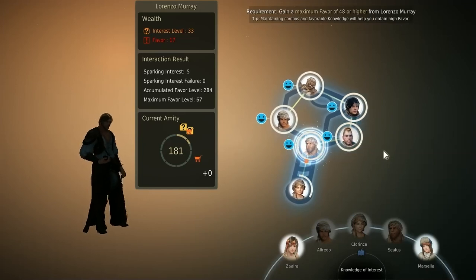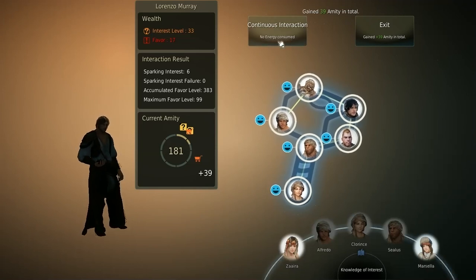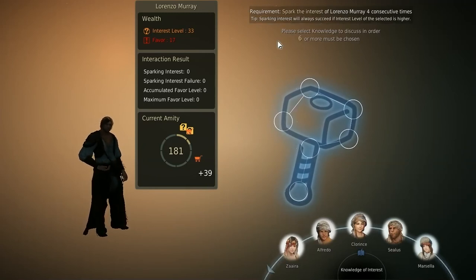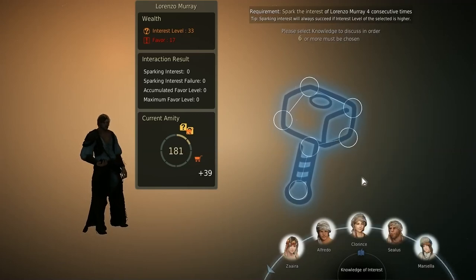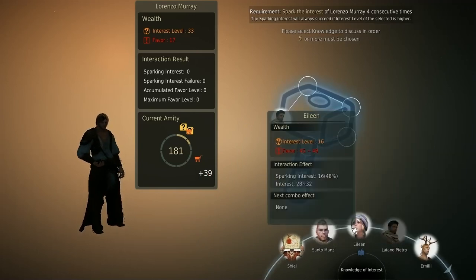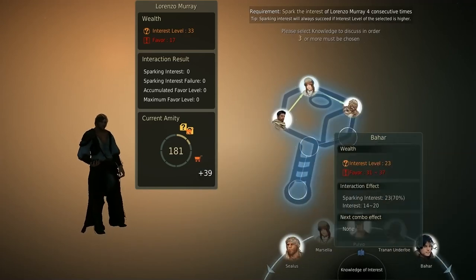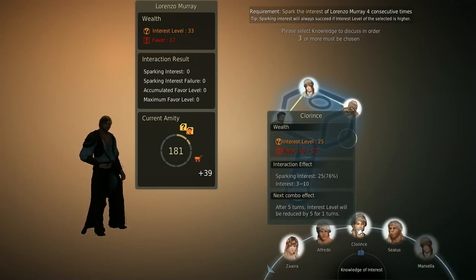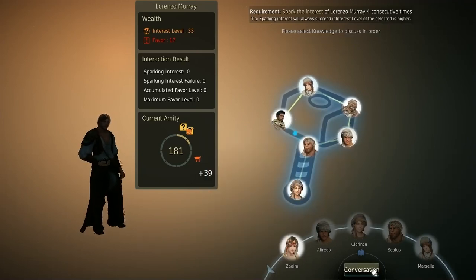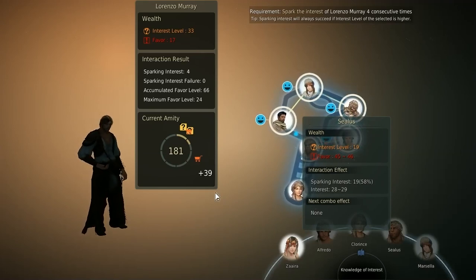Awesome. Now we've gotten 39, so now we're going to do the continuous here. It requires sparking the interest four consecutive times, so we need four consecutive lines. One, two, three, four. Not one. And one, two, three — and this is going to be whatever — four, here we go.